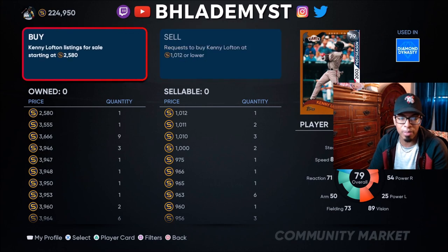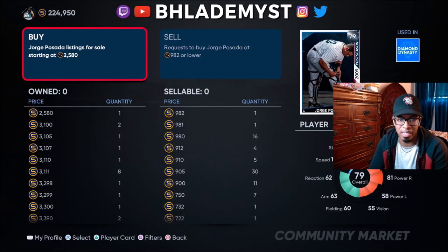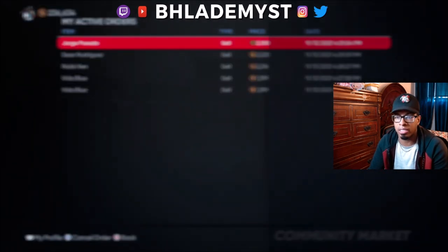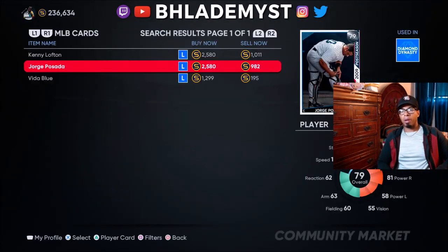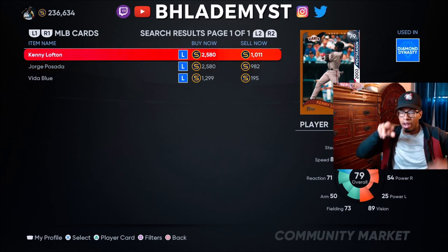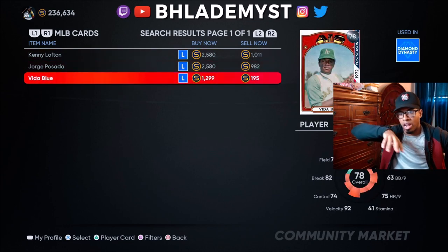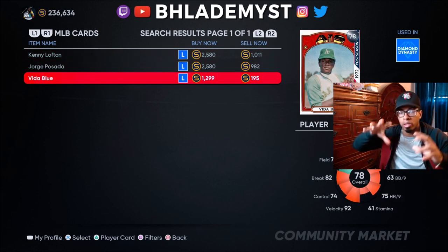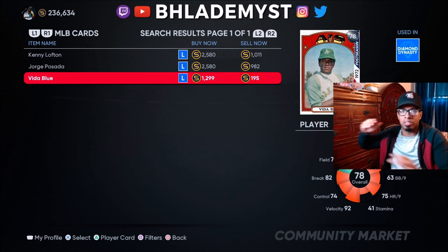They've been tanking the price of cards like Kenny Lofton pretty heavily - they've dropped all the way down to 2.5K. That's fine with me. These cards right here I think are going to inflate in price, so they're probably good to stock up on as well. I'm going to try to get 50 of the ones that are really low in value so that on Friday I can flip and make a ton more stubs.